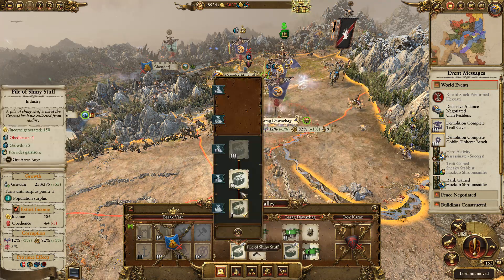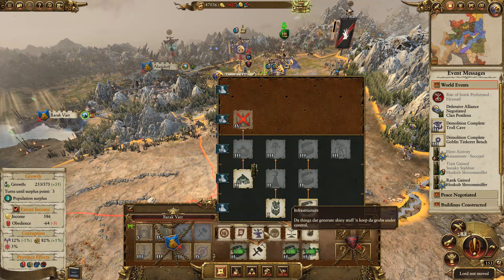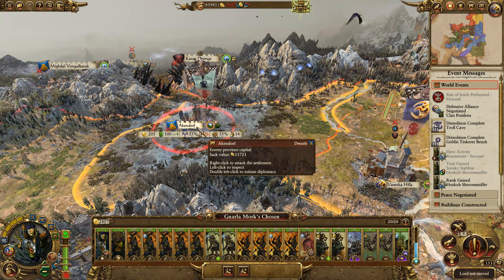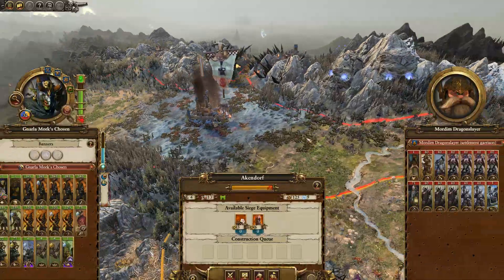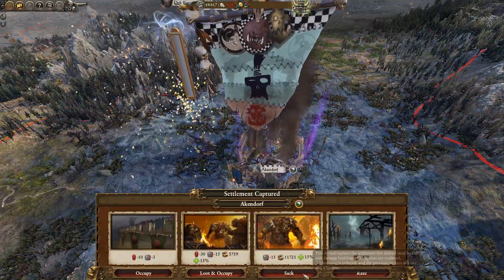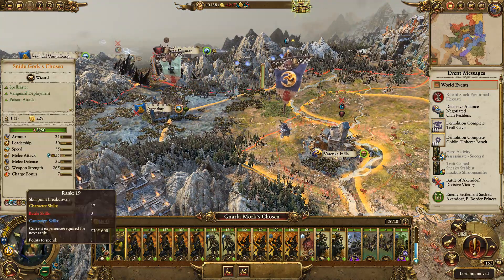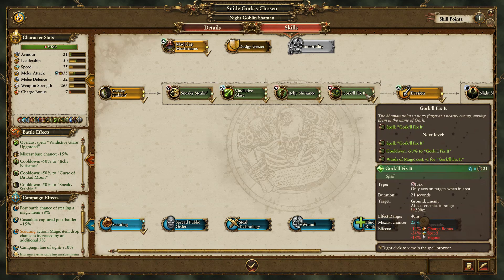Raiding stash is probably going to be quite nice - let's get some more cash going on. Obviously we want the walls. That's a lot of cash, barely any defenses - I'll just auto-resolve that. Boop, we'll sack that, bring in a little bit of cash, then retreat back to our own territory. Snide will have a skill point - Gorkul Fix. Scouting.